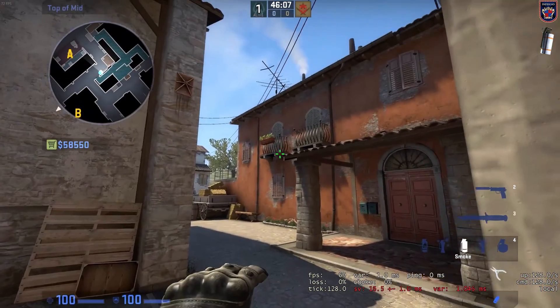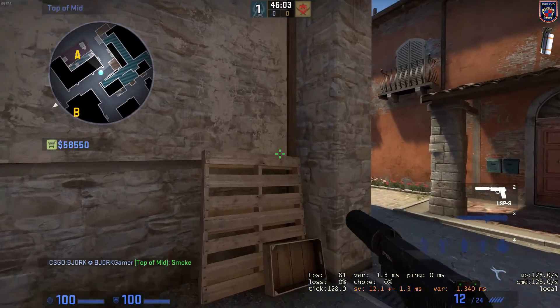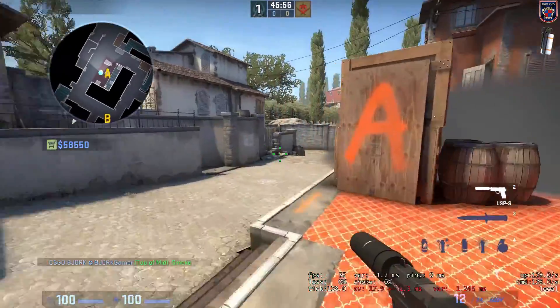Position yourself at the stone wall again at A and put your crosshair at the balcony holders, or whatever you want to call it. Throw and you will make a really nice smoke that blocks out the pit from rushing into A.